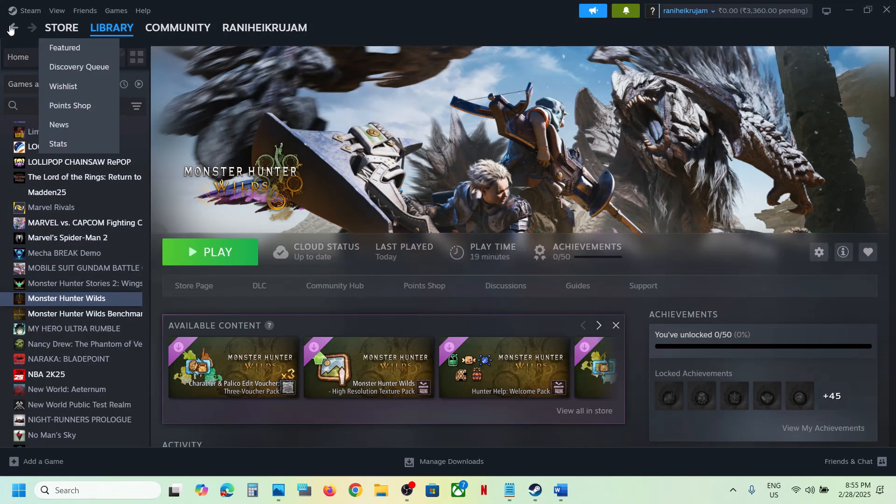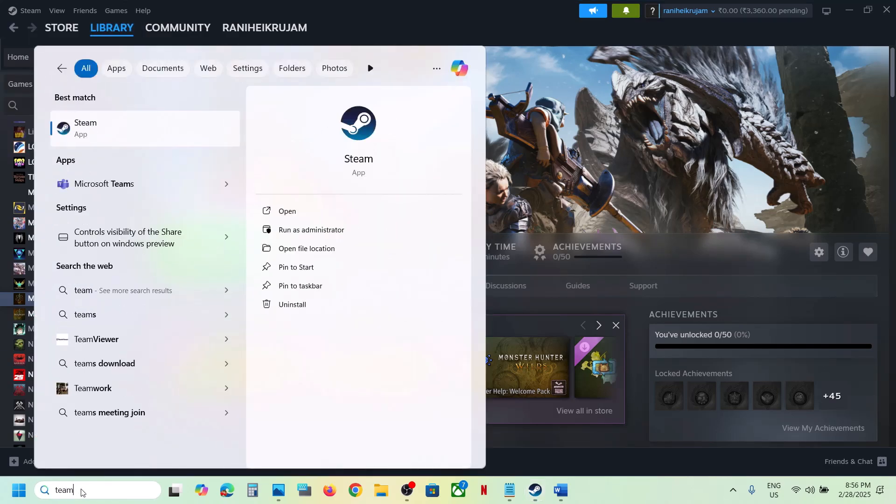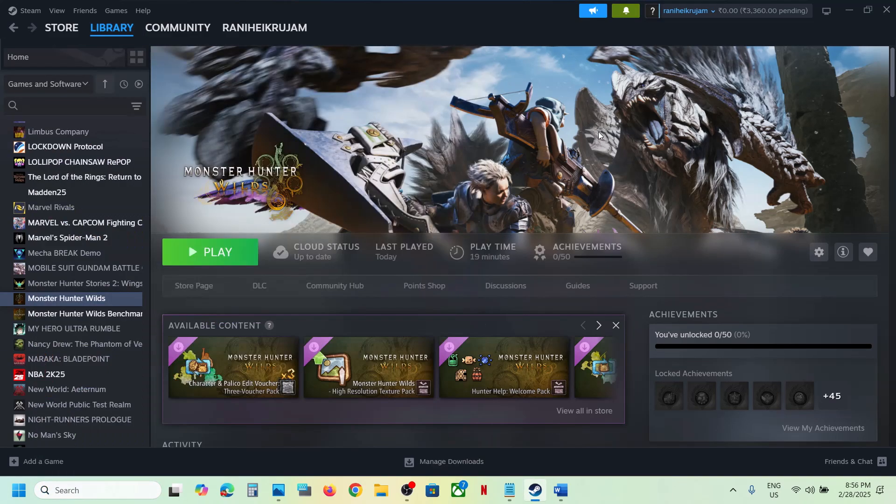The first step is to restart Steam. Go to Steam, click on Exit, and once Steam is closed, launch Steam once again and then check. If that does not work, run Steam as an administrator.